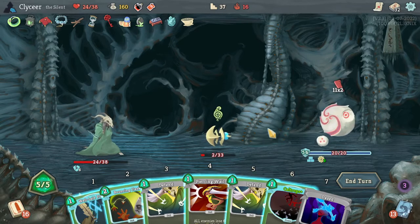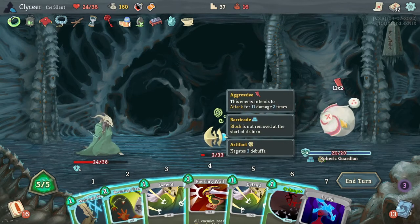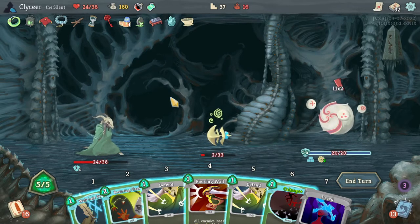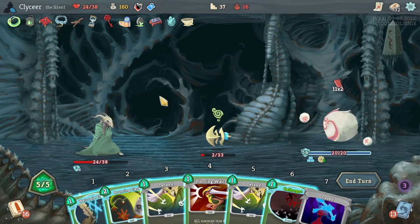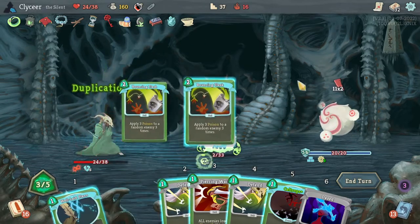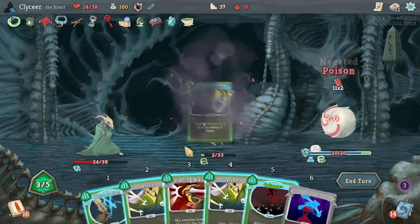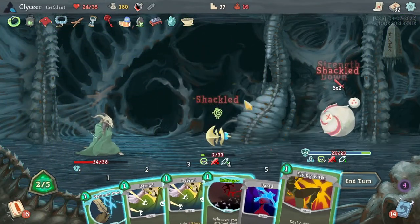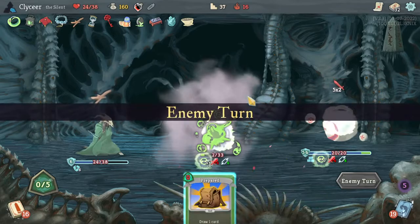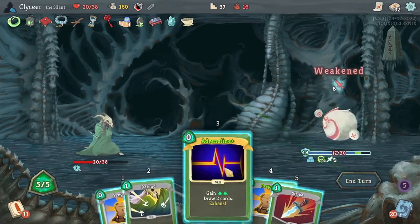Not a fan of this though. If all three of the Bouncing Flasks hit that enemy, then I could Piercing Whale and reduce damage by a lot. If only I'd done two more here somehow. I could also Duplication Potion the Bouncing Flask and then it'll get so many bounces. I even got some poison inflicted. I'm frail — good to notice. Now I can inflict a weak and stuff too.